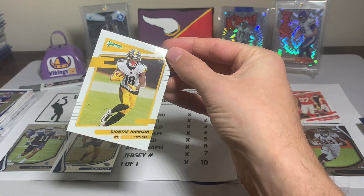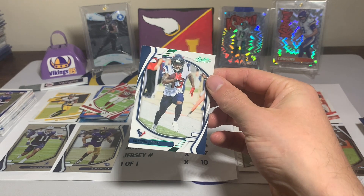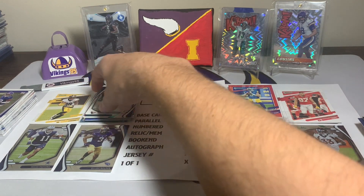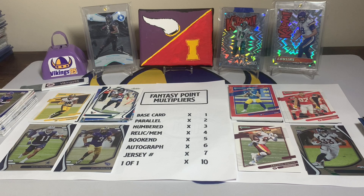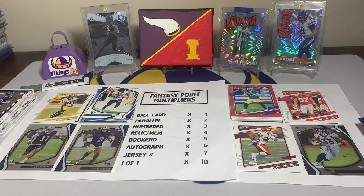Dionte Johnson for a times-one multiplier wide receiver, and here's my biggest shot in the dark — a Brandon Cooks green parallel for times-two. I'm just hoping he goes off this week. He plays Seattle so I doubt it, but I need something — this is desperation right here. Let me know in the comments if you guys would make any changes to my lineup. I hope everyone has a great time watching — hopefully the Vikings destroy the Steelers on Thursday Night Football tonight. Thank you all so much for watching, I'll see you later.